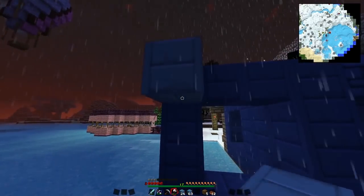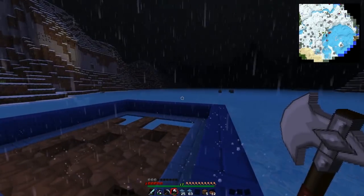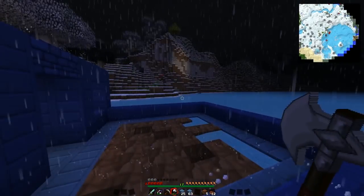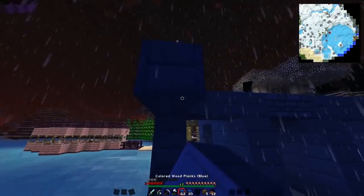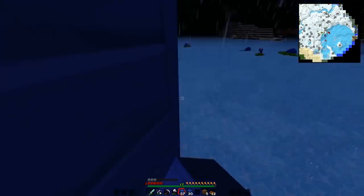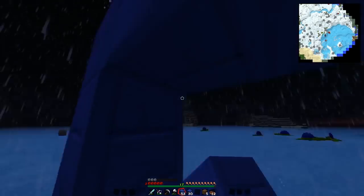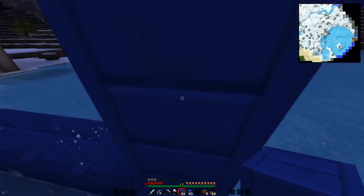Whoa, there's lightning over there! Be careful of things catching fire — if lightning hits somewhere it can spread quickly to a shelter and cause trouble. Luckily, I'm in the desert right now gathering sand, so it's nice and sunny over here.